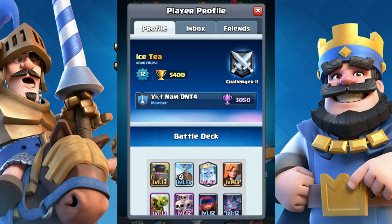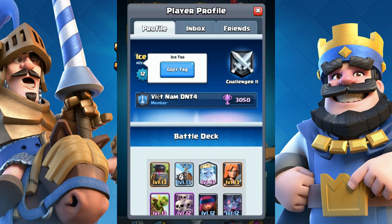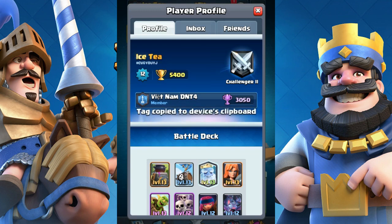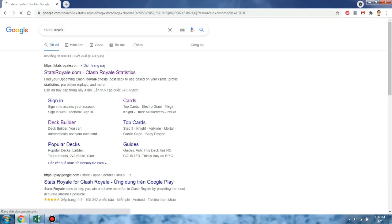Step 1: Click on your name and copy your tag. Step 2: Go to the website starstroyer.com.